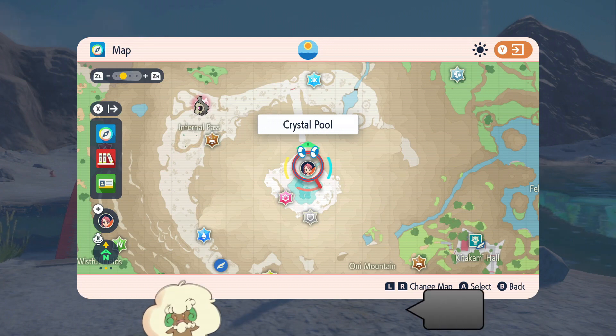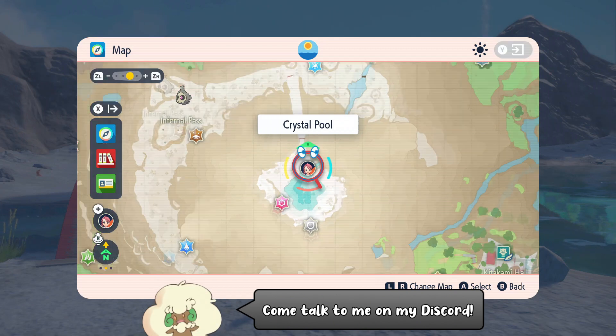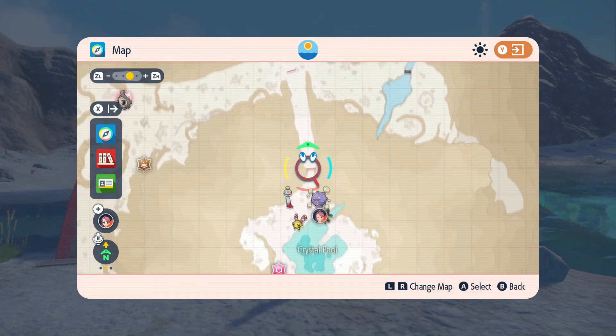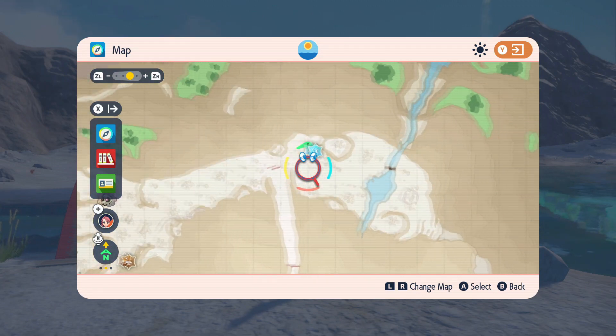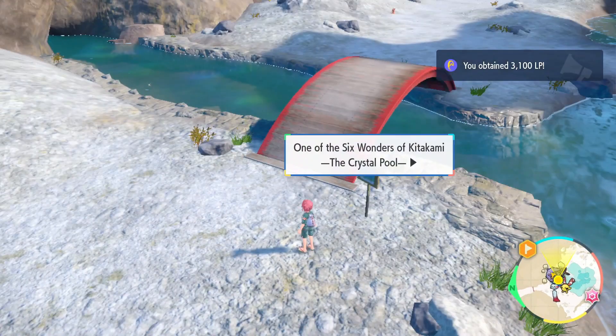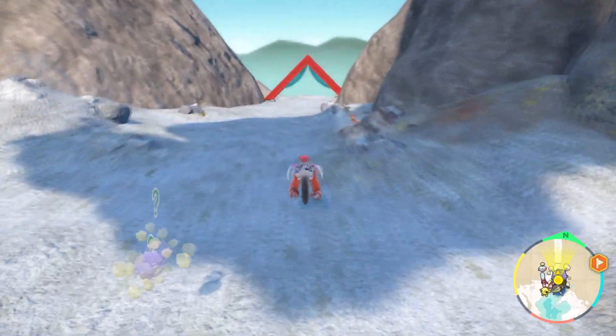Hello everybody, it's Techno here, and today I'm going to show you the easiest way of finding Litwick in Pokémon Scarlet and Violet DLC. You can start off by flying over to the Crystal Pool fly point anywhere on the northern side of the mountain, in this light tan colored part of the map — you should be able to find Litwick roaming around.